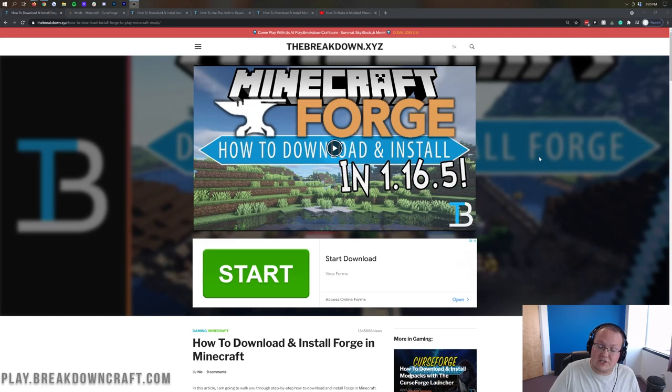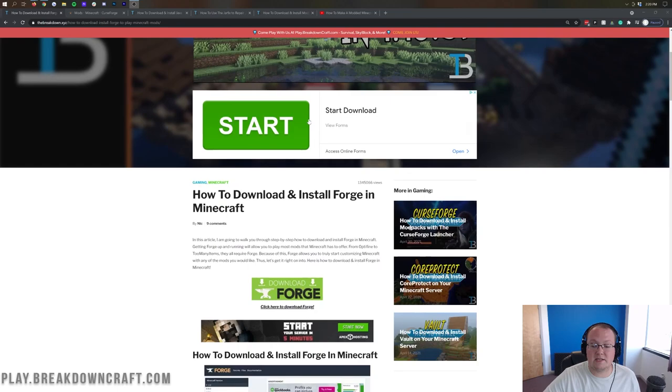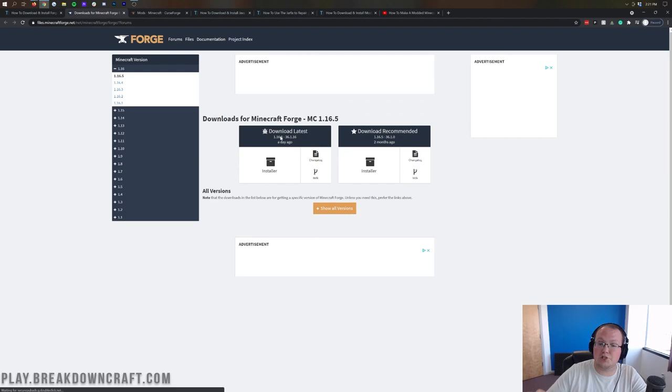Forge only works for Java Edition — it will not work on Bedrock, mobile, or console versions of Minecraft. To download Forge, we'll go to our website and click the green Download Forge button, which takes us to Forge's official site. The version you download needs to correspond with the version of mods you're going to install. I recommend sticking to the most recent version, which is 1.16.5.